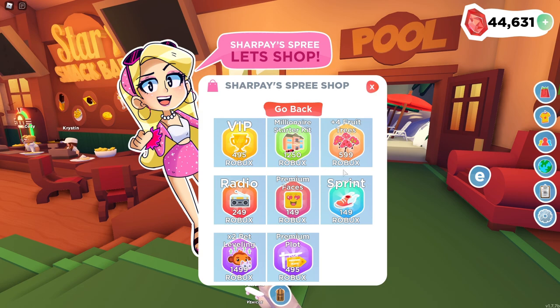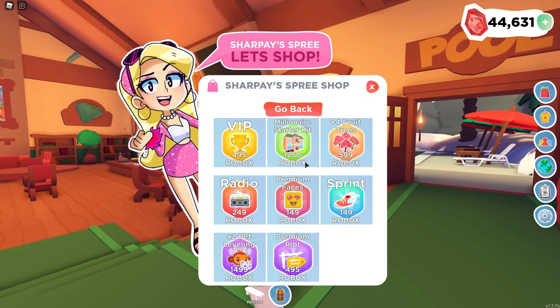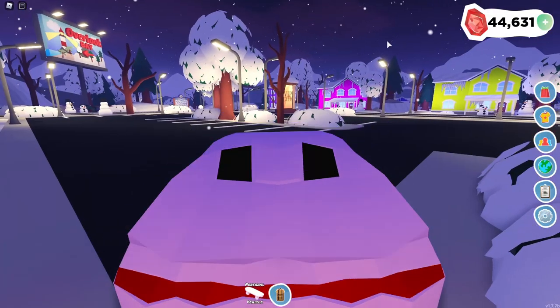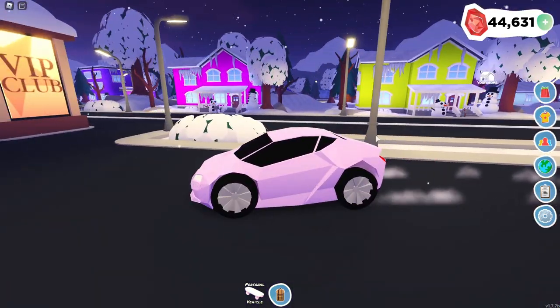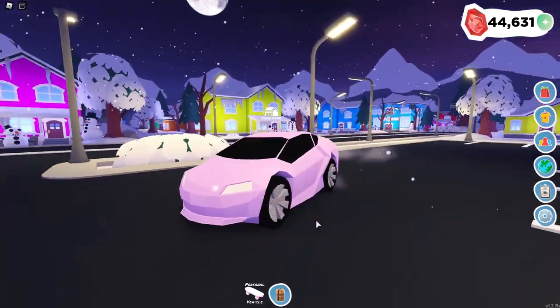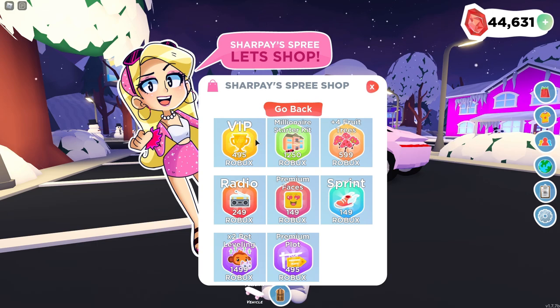The next game pass is the millionaire starter kit right here, and I don't have this one. As you can see, it is 1250 Robux — a little pricey. But you get this gigantic house as well as a car. The super duper car is this one right here — I believe this is the more expensive car. This one is not as fast as the speed racer, I will say that. But this is what the car looks like when you buy the mansion. It's super nice and sporty looking. If you want to start out with a big house and you have a big family and you want a car with that, then this is definitely the game pass for you.